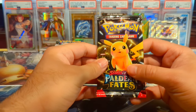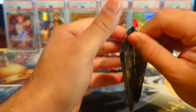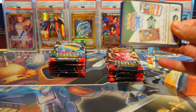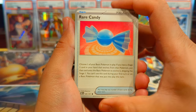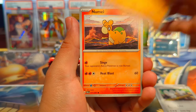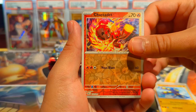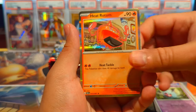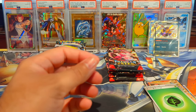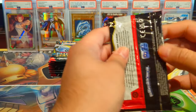Sorry, I was also moving my mic because it was right in my face and not allowing a lot of space to open. We have a Rare Candy, Tandemaus, Bar Brooch, Numel, Donfan, Nest Ball, Grappaloct, Charcadet reverse, Woobat reverse, and a Heatrotom — not bad, but not a hit. Can't really complain — we're on the fourth pack and already got two shinies.